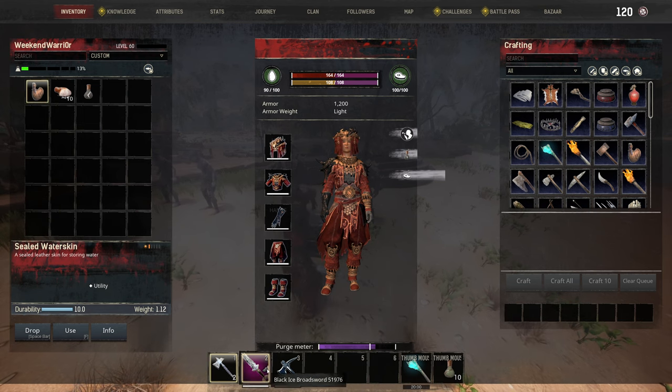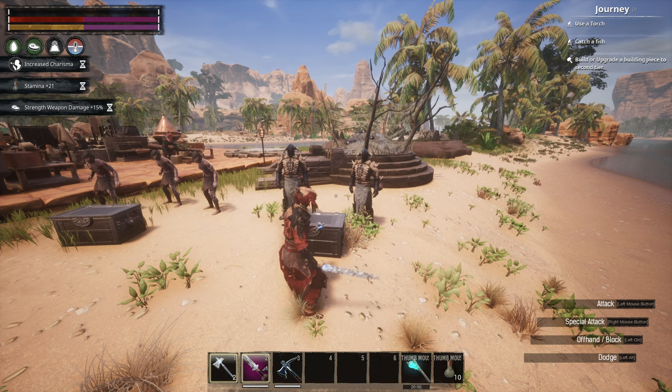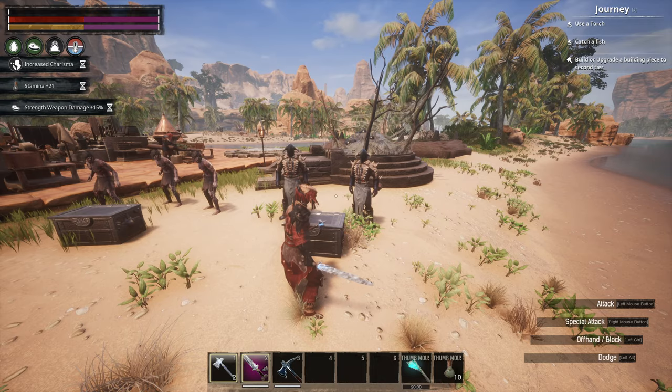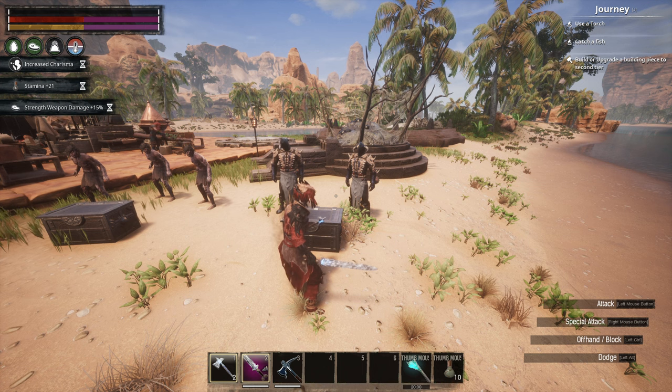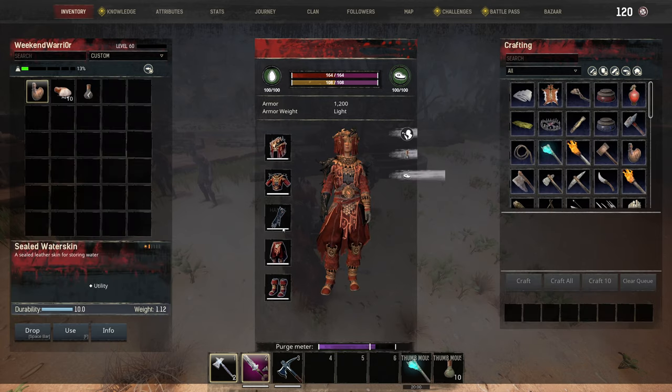For weapons I have the Black Ice Throwing Axe and Black Ice Broad Sword. Looking at our stats: 207 damage — we hit very, very hard. We're using the Elixir of Freedom and Salted Pork. The Elixir of Freedom gives plus 21 stamina. Our health is 164 and 108 stamina — I don't need that much health.